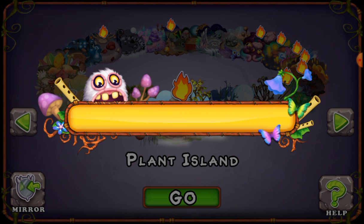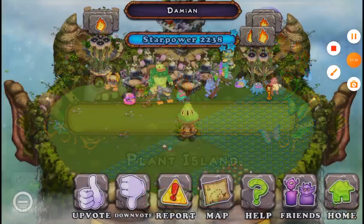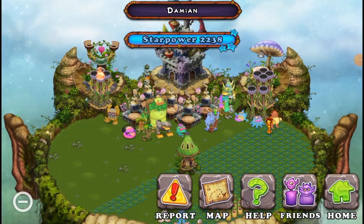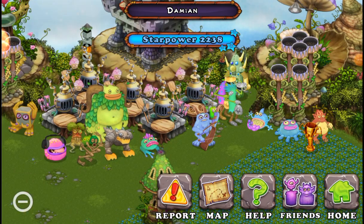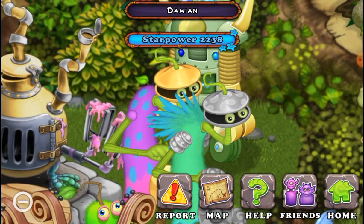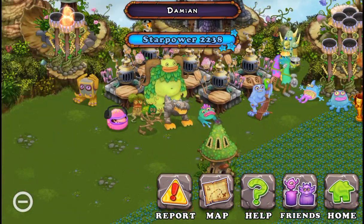Okay, $10. Do you have anything to say? My island's kind of better. Like, they have a rare clam — they have a rare. I have some of those, but not that one.